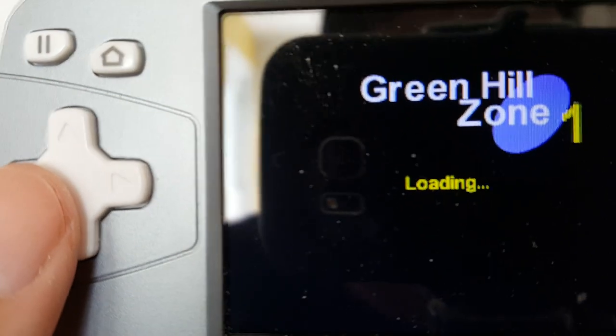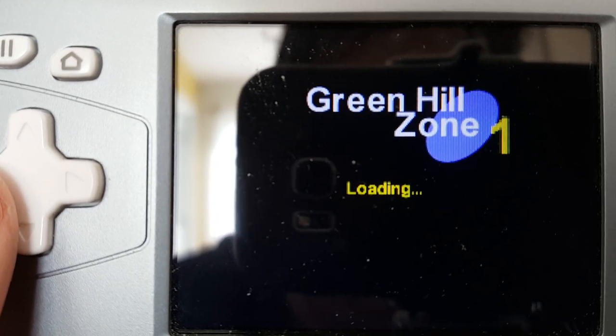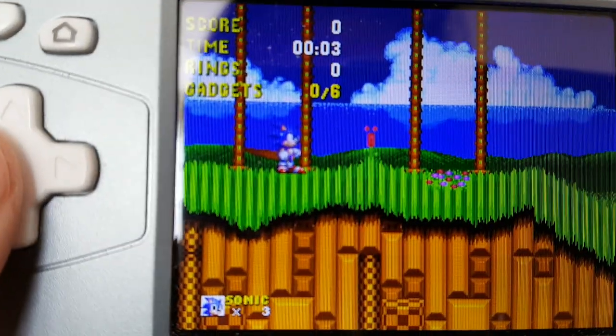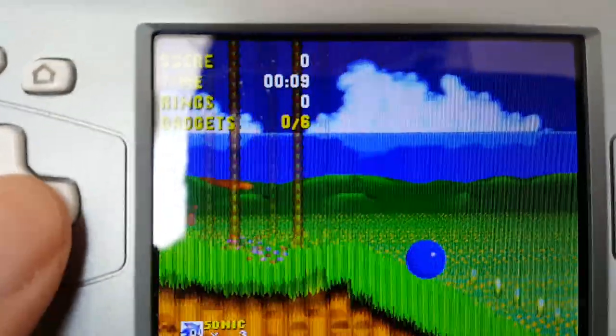Green Hill Zone. What happened to the screen? The screen is a lot dirtier than I thought. Sorry about that. Loading. I got zero out of six gadgets. Jump with this button. Weird.